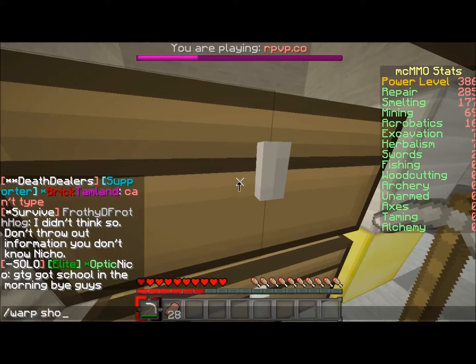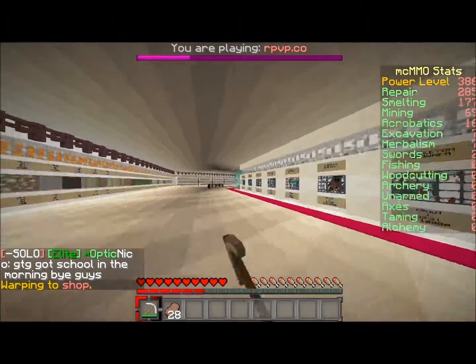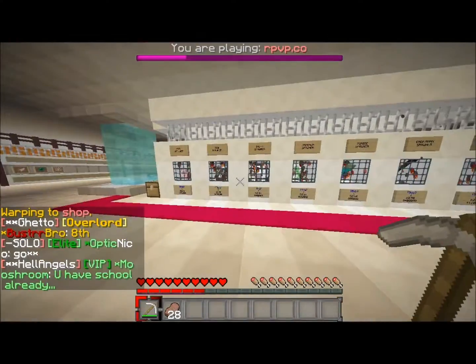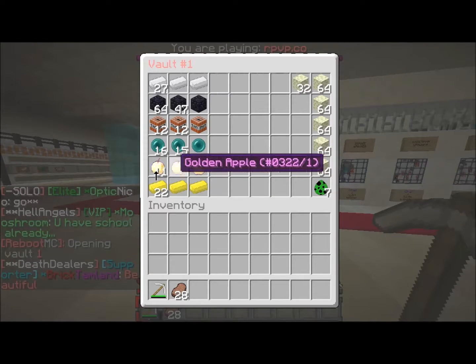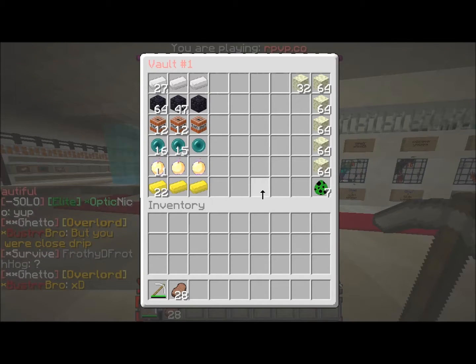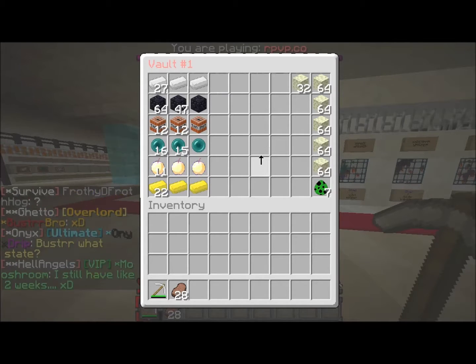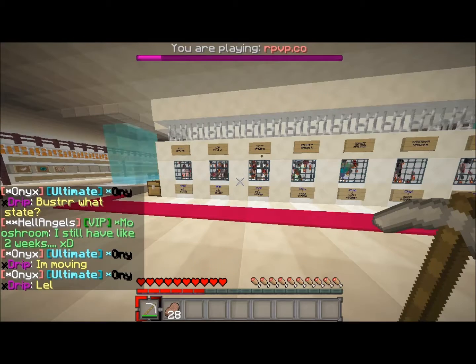They have a nice shop too. Seriously, you get so much stuff for voting, and the donation ranks since they're 50% off are not bad at all. In PV1 you get creeper eggs, about half these golden apples were from voting, and you get like 35 diamonds per day from voting — but I used them all on Repair.